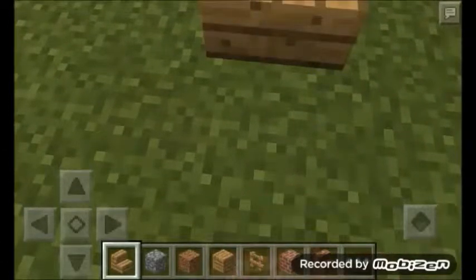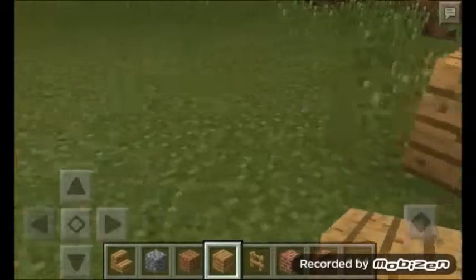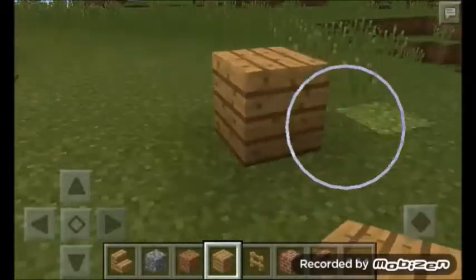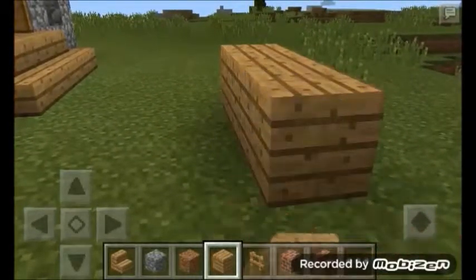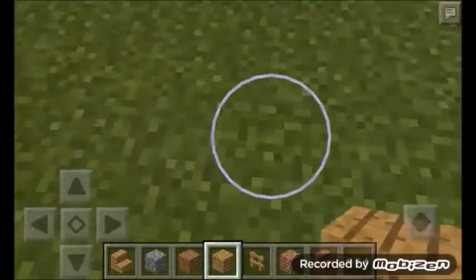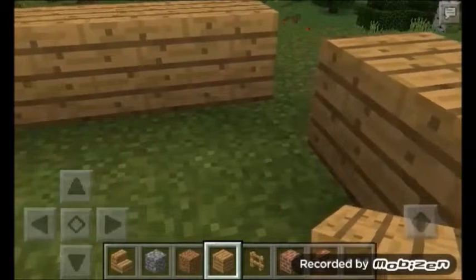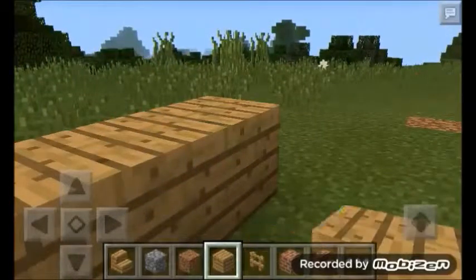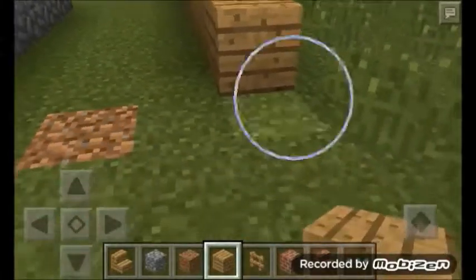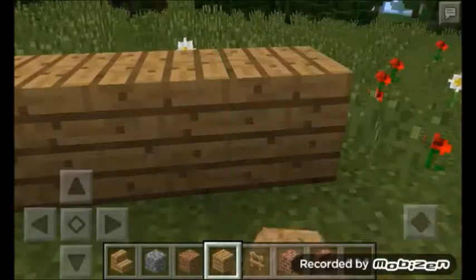First of all, you want to measure from here — one, two, three, four — then start building over here. Place your oak planks first, then go around the whole house. There will be one, two, three blocks for you to walk. Just get it all the way around like that. It's easy and really fast to make.